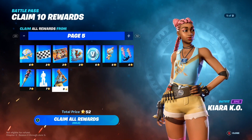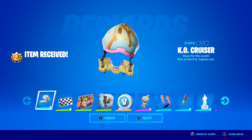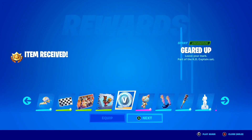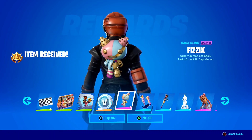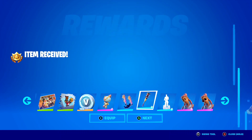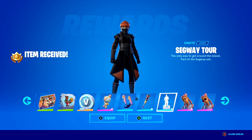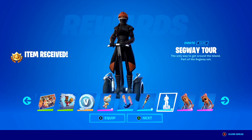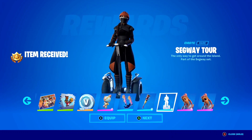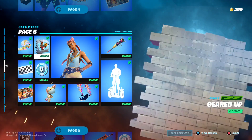Page 5 — let's grab the whole page. We've got KO Cruiser, some more basic stuff, V-Bucks, the Physics Backbling, the Captain's Tag Contrails, the KO Club Pickaxe — that is a super cool pickaxe — the Segway Tour emote, literally a Segway emote here in Fortnite, and some more stars. Let's claim all of page 5.